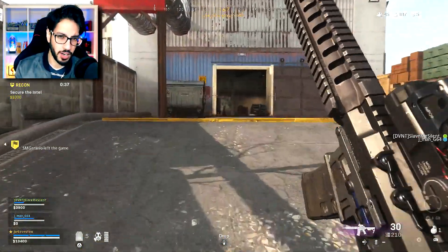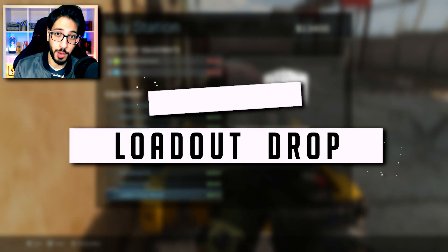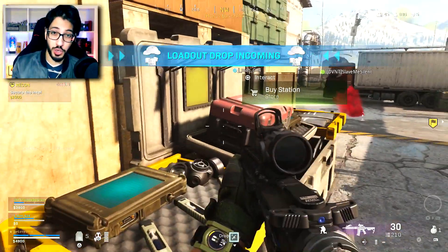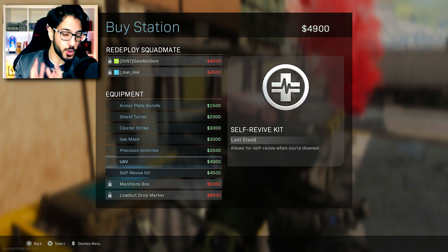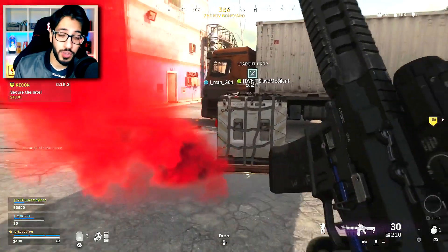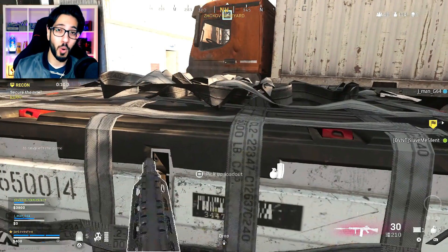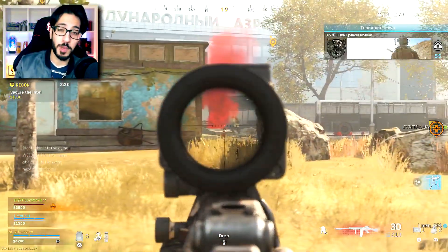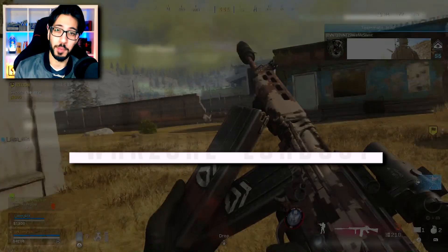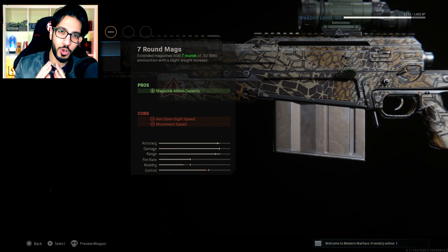Head to a buy station as soon as possible. On your map there's an icon of a shopping cart. The best thing you can do is combine your cash with your teammates and buy a loadout drop immediately. Doing this at the beginning of the game allows you to run around with two legendary guns specific to your customization, while other teams are still running around with scars or M13s. That gives you a huge advantage and you'll be more confident engaging enemies.